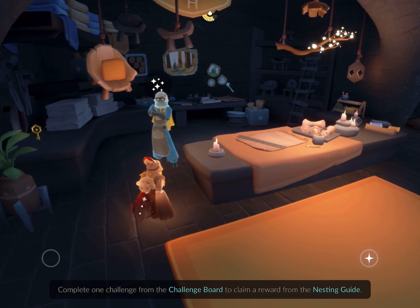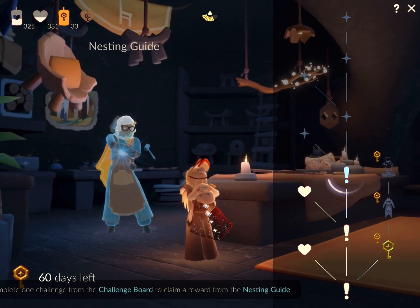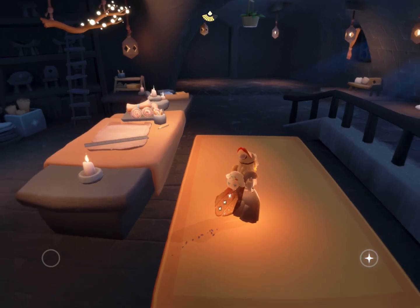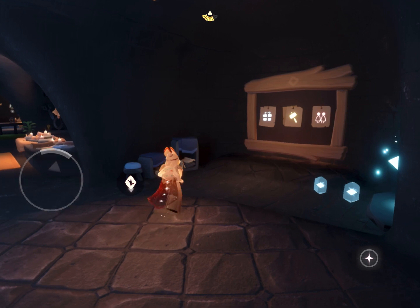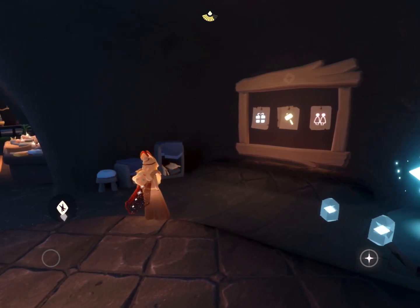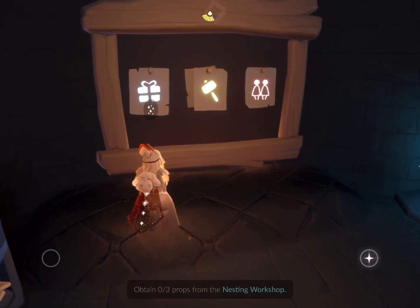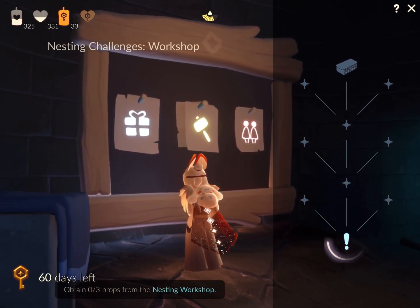Complete one challenge from the challenge board to claim a reward from the Nesting Guide. I can't replay the cut scenes because I was recording and realized I hadn't even pushed record on my iPad, so we missed that little bit. The number one challenge is to obtain three props from the Nesting Workshop.